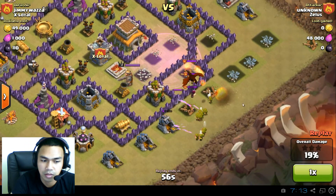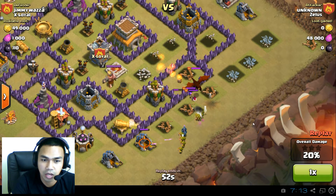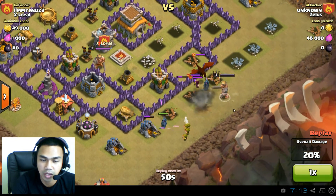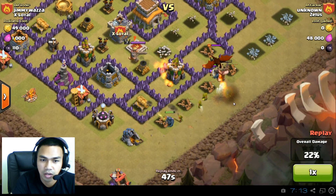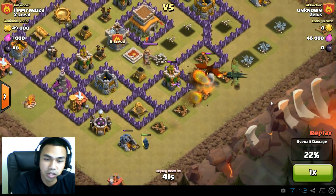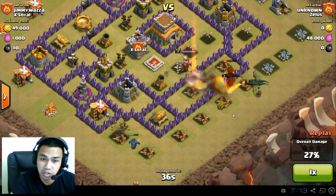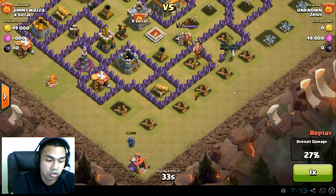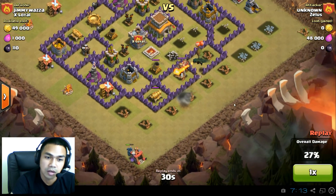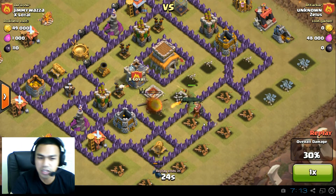He's continuing on with the archers, and this leads to tip number 2: don't mix troops. What he deploys after this will blow your mind — archers, two PEKKAs, Battle King, and then two dragons. When you raid, you do not want to mix up your troops. If you're going to do an air raid, make it a strong air raid. If you do a ground raid, make it a strong ground raid like a GoWiPe or GoWiWi — but do not mix air units and ground troops, especially in clan wars.